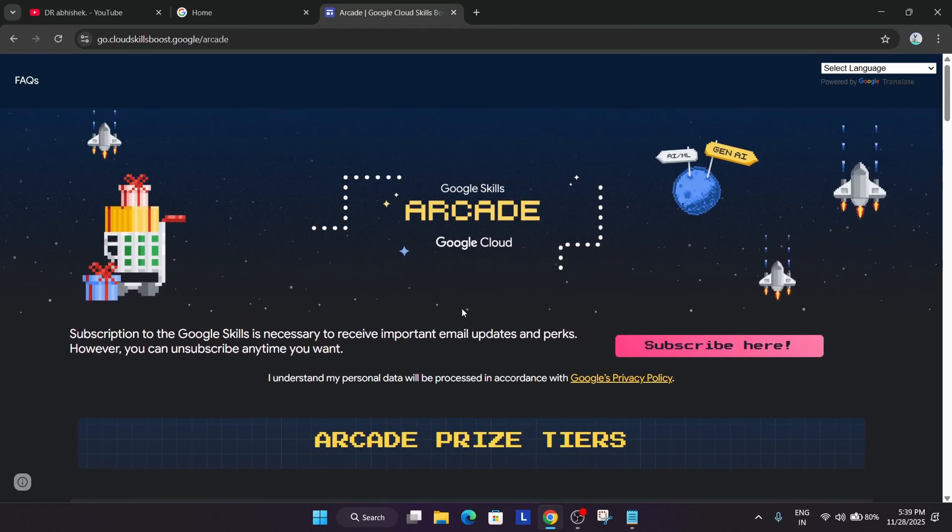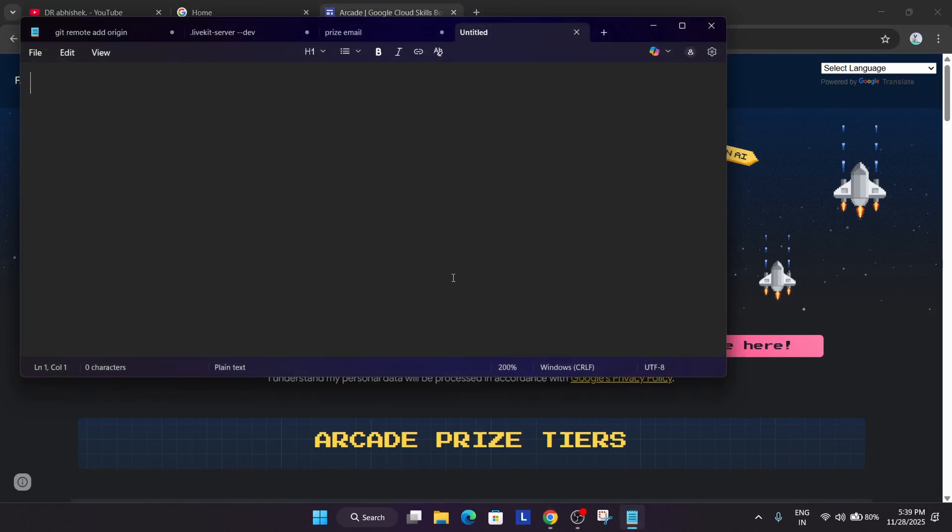First of all, let me tell you about what the Google Cloud arcade program is. The arcade program is run by the Google Cloud team and it works on Google Skills Boost, earlier known as Quicklabs. Let me come to the notepad and tell you about the arcade program.